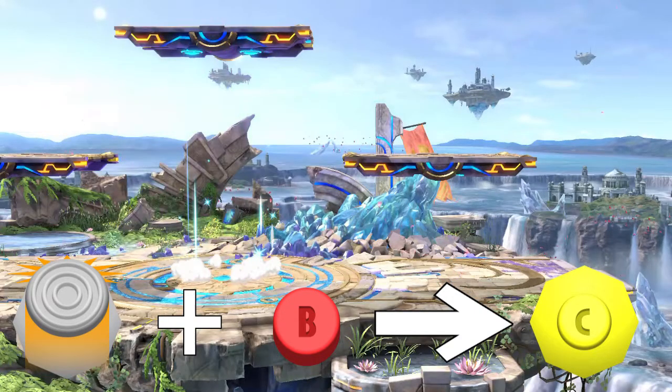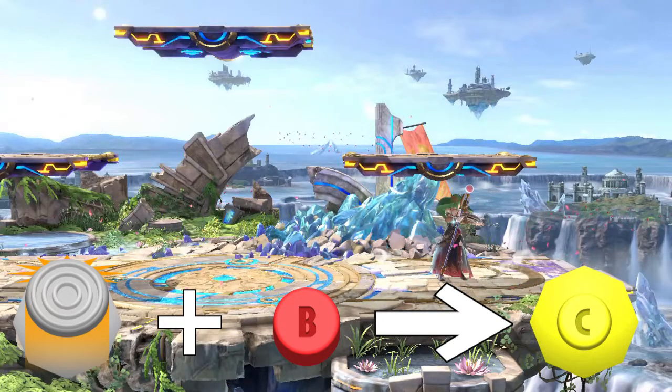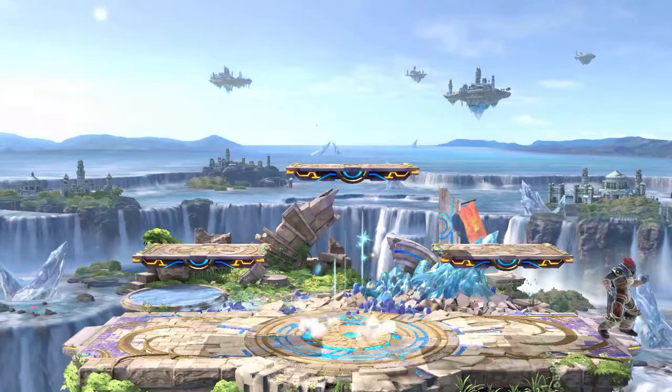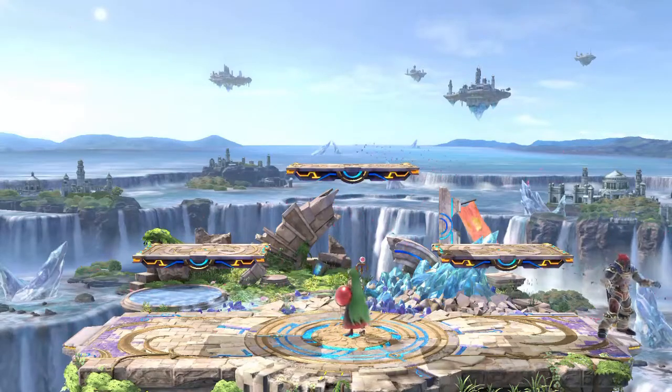If you perform the trick correctly, Palutena will warp in the direction you were holding the right stick in at a shorter distance than neutral. If you miss the timing, Palutena will default back to whichever direction you are holding the left stick in at a full warp distance, or straight up if the left stick was left in neutral.